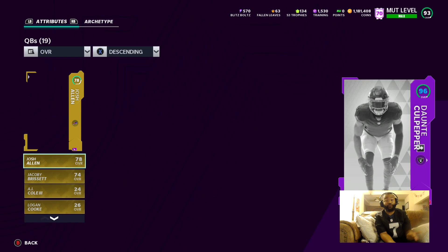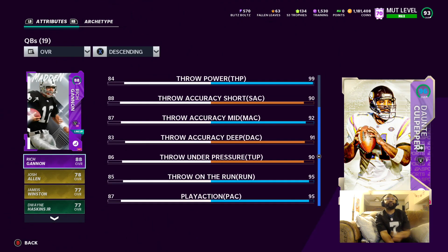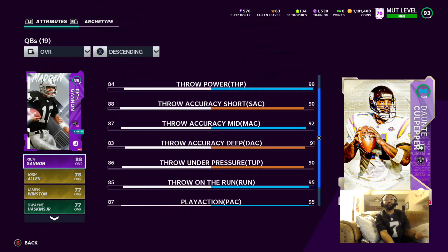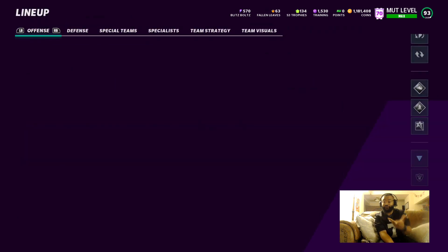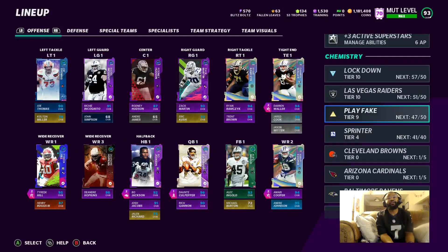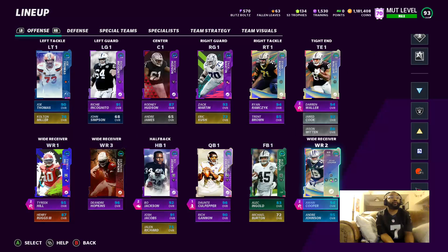First things first, let's check out the quarterback Dante Culpepper. This man right here has 99 throw power, hits all the thresholds — 90 accuracy, 92 mid, 90 short, 91 deep, play action 95, throwing on the run 95. The biggest thing is the 99 throw power — that's what happens when you max out the play fake chem. I personally think play fake is the best chem to use; it boosts up all the mid-tier stats like route running, short route, mid route, and gives you mid accuracy.